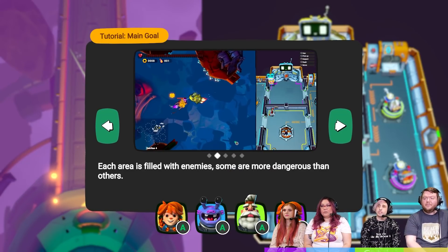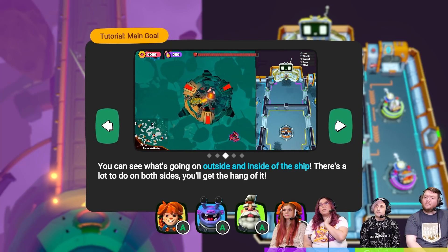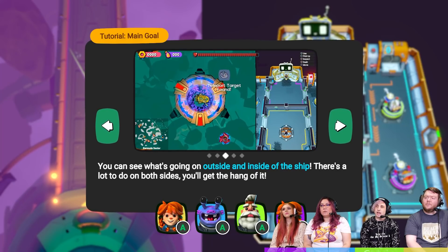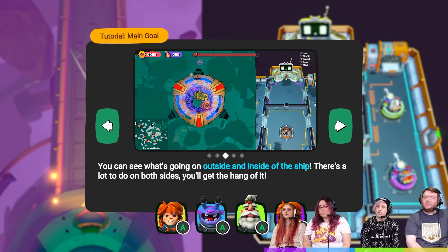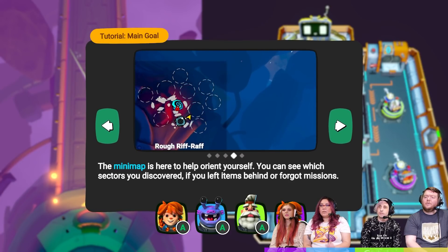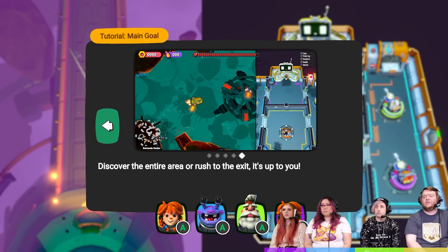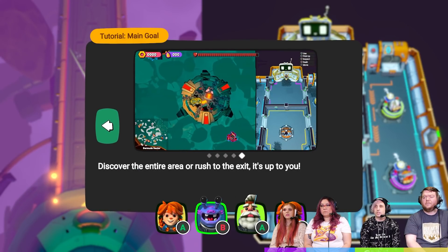Oh, there we go. It's full of enemies — some are more dangerous than others. This reminds me of We Must Go Deeper. Yeah, you can see what's going on outside and inside the ship. There's a lot to do on both sides. It reminds me of Lovers in a Dangerous Spacetime. The mini-map is here to orient yourself; you can see which sectors you've discovered.